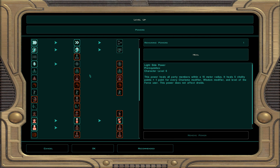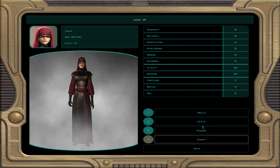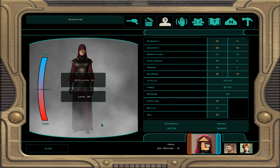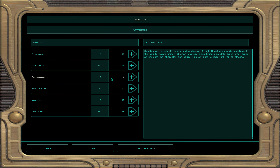Now we get ourselves some more Jedi powers. I'm going to do Master Valor — you get five points in attributes and saving throws, and also your party is immune to poison. This is a party favorite spell you should use, and you can also use it for skills. Now get Visas to level 16. Every level of four, get yourself an attribute point. Attributes — we're going to boost up that constitution and get it to 18 so she wears all the implants.